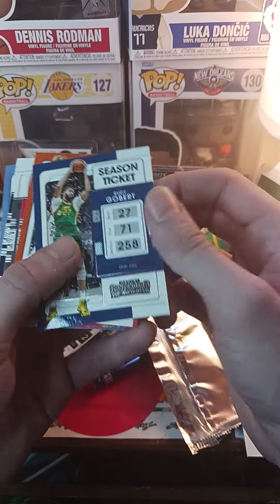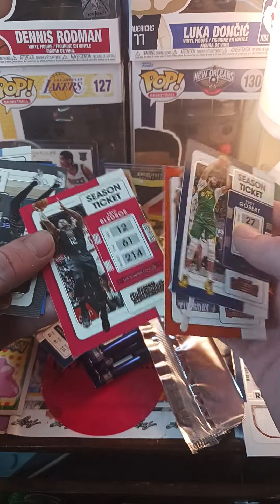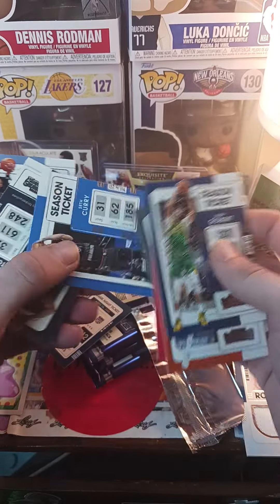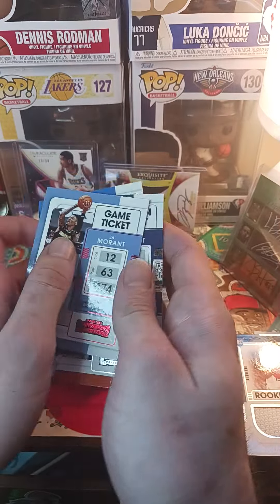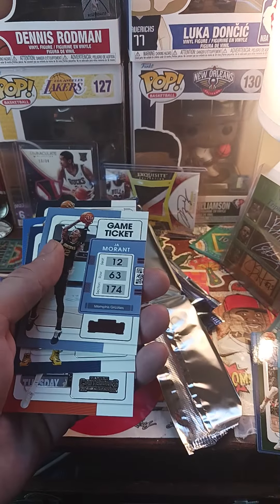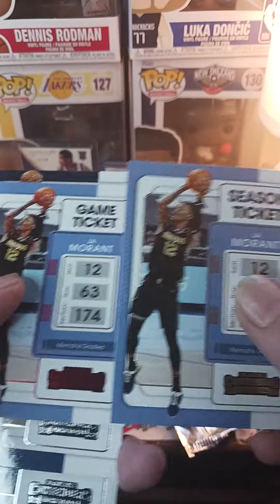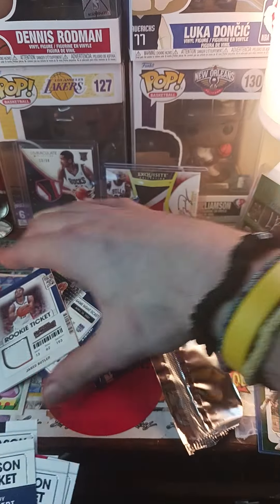Let's see what we got here. Rudy Gobert, DeAndre Ayton, Eric Bledsoe, Seth Curry, Karl-Anthony Towns. Something they didn't do last year, I don't think. It's weird how they just have so many different kinds - same card, but this one's red and this one's regular. Red and regular, and the rookie.